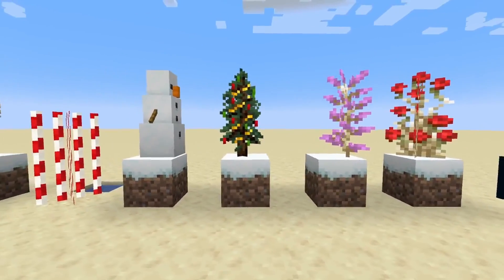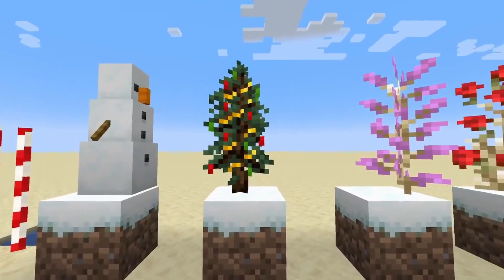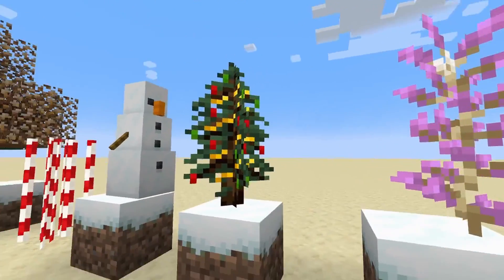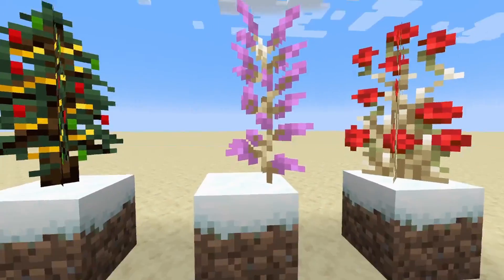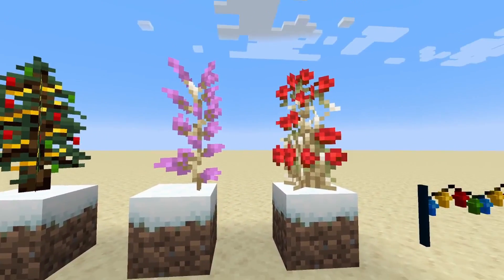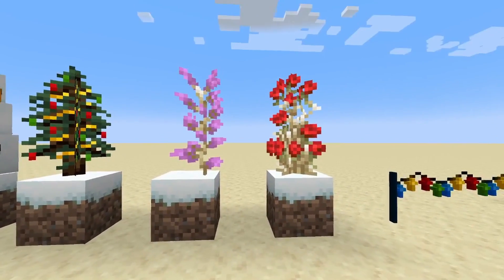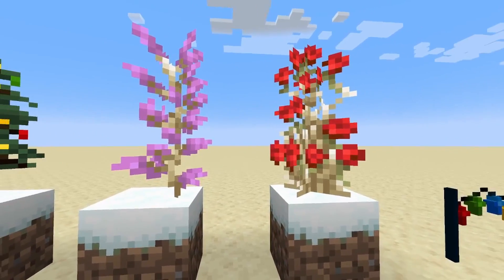Here are some of the big flowers. We have a peony, which looks like a snowman. A large fern, which just looks like a small Christmas tree. Here is a lilac and a rose. Both look normal, except for the fact that they have a little bit of frost on them. All of the smaller flowers also look like they have a bit of frost on them as well.